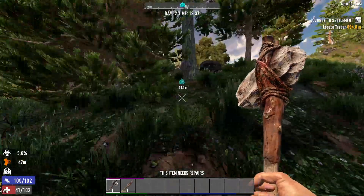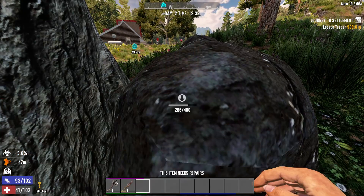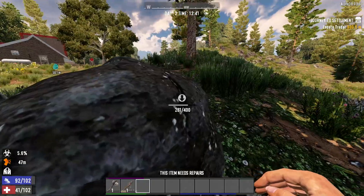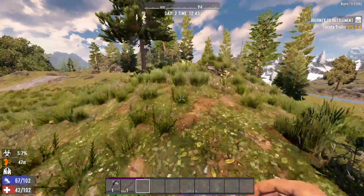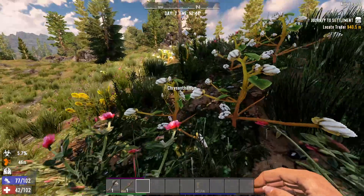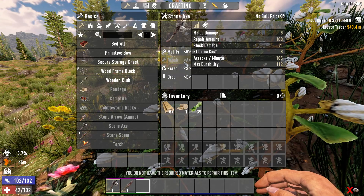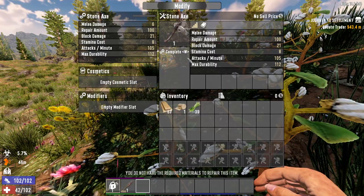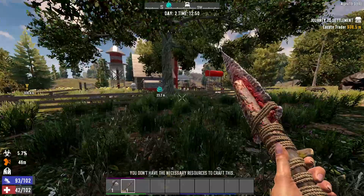I need small stones again — isn't that interesting. I can't even punch a rock to get one? Oh, I already used that to make a campfire. Now we really need to find one on the ground. Oh wait, can I repair a wooden axe? It looks like I can't repair it without something — let me check. Oh my god, there's more of these hooligans.